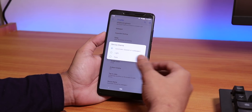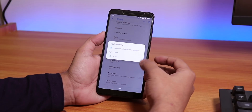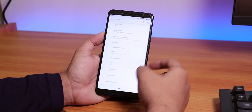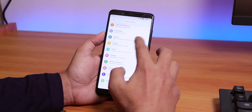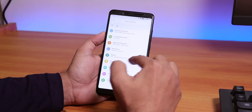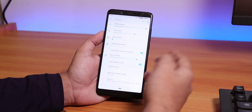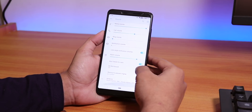Under Device Theme, you only get light and dark mode options — you don't get accent color customization here. That's how it is for theming on this ROM.